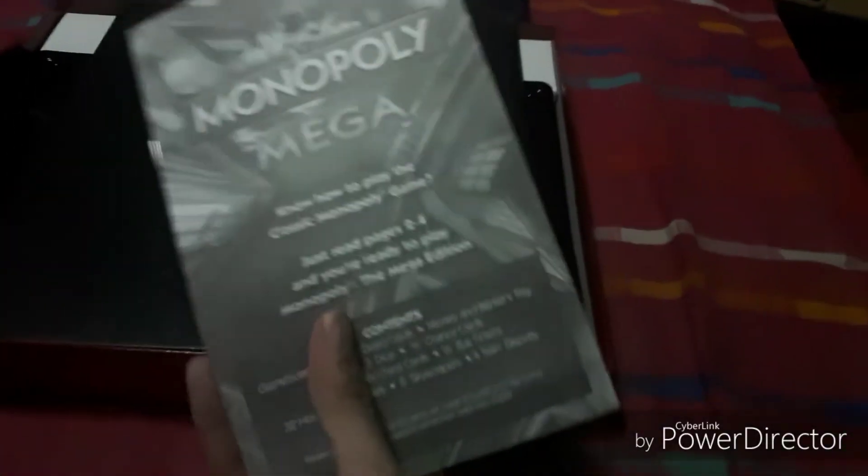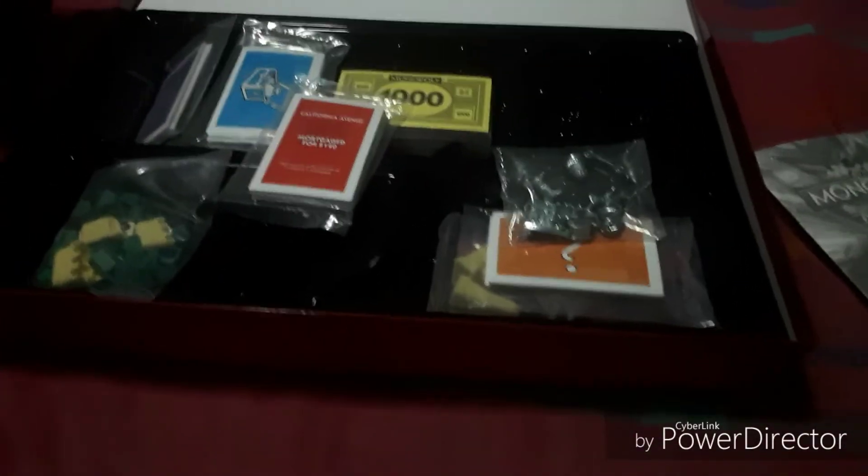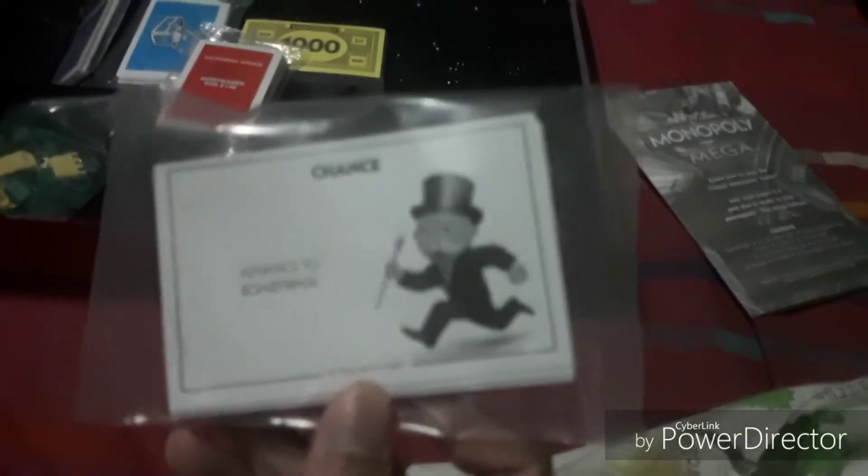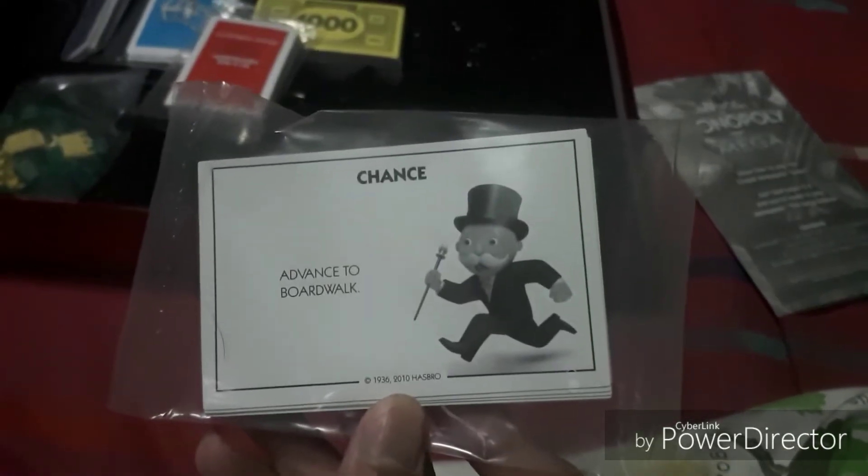Councils and hotels, rulebook — pretty standard, black and white. There's the game board. Your standard tokens of the game — I'm gonna open these later and show you all of them. We have your chance cards. Here are your hotels and skyscrapers. And there's the speed die — you can see right there, the speed die is blue.